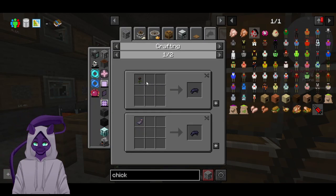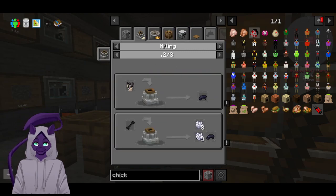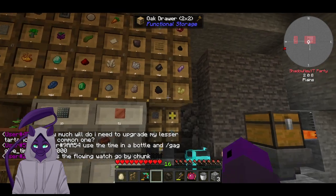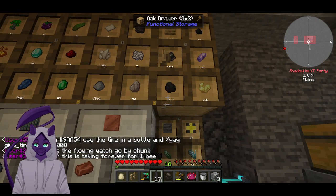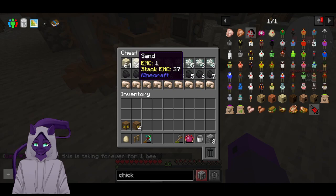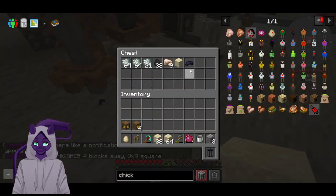Do I even have a way to make the dye? Ink sacks and shrooms and coal. So we need a total of 20 of that. Throw all that in there and just let it do its thing.